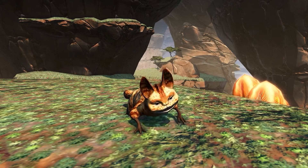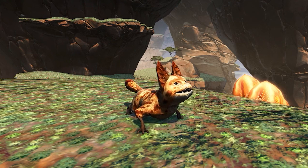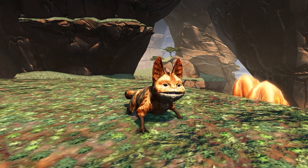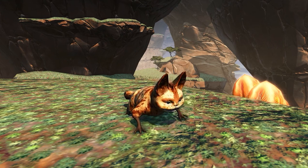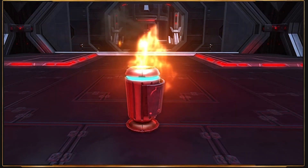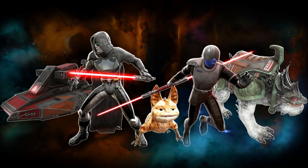The biggest and most awesome reward personally is none other than the Loth-cat kitten pet. The fact that they're including this in the galactic season is awesome — you'd think it would be a big cartel market item, but no, it's something you can grind and earn through the galactic season. It looks really cute. There are also decorations you can get as rewards, including personnel with cool cartel market looks, other decorations, a new droid that's part of the story, and even a trash-can-on-fire decoration.